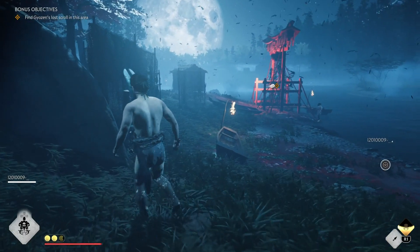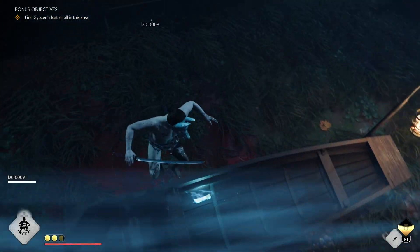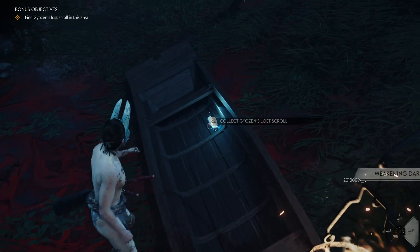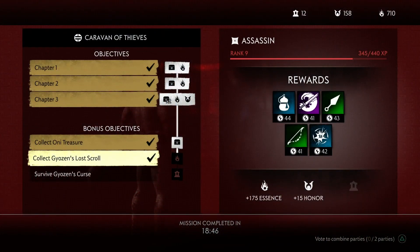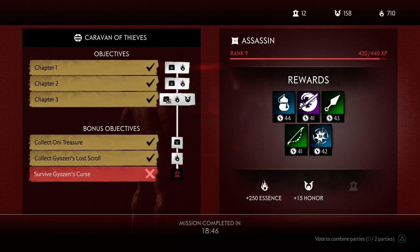The Lost Scroll is the little glowing blue thing right here. They are usually in tricky spots easy to miss, like this one on the boat or inside the buildings, so keep an eye for them. The reward for each Gyousen's Scroll is 75 Essence, which can be useful to reroll your weapon perks in the mod menu.